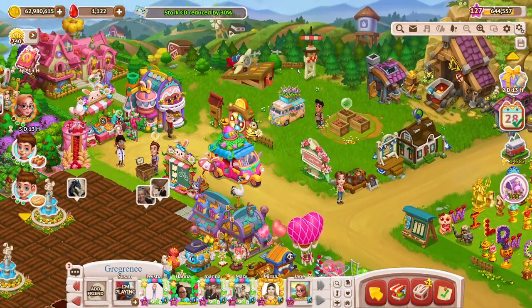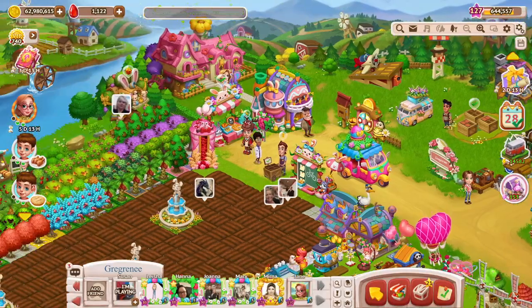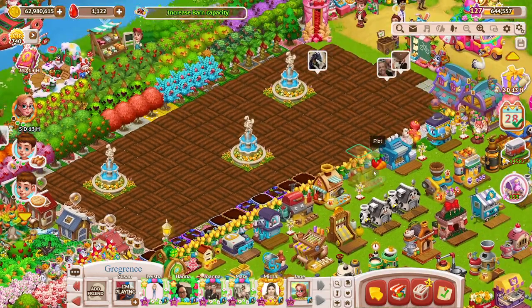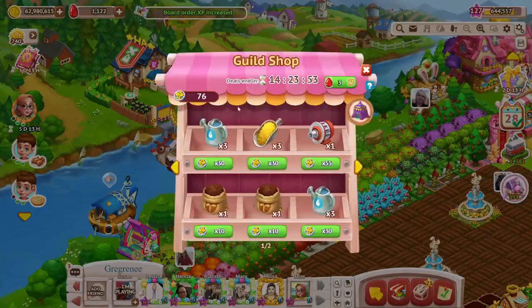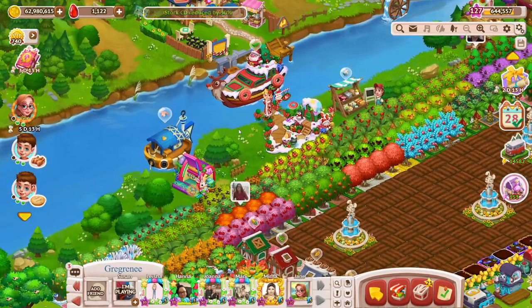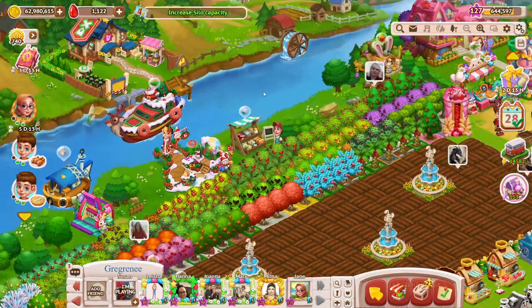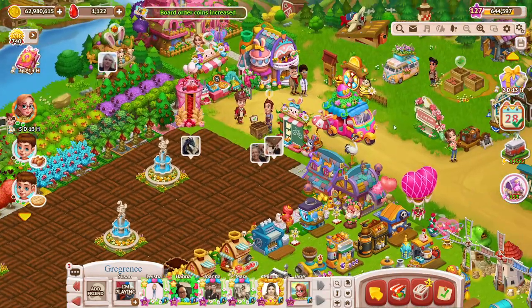I think that's pretty much everything. Make sure you always do your Secret Spring board orders. Every day you can check your guild shop and see if there's anything you want to buy. I usually save them for rainbows — I already bought a couple this month, so I'll just hold on to these for next month. And I always keep nets going too. That's pretty much all I can think of to tell you that you need to do.